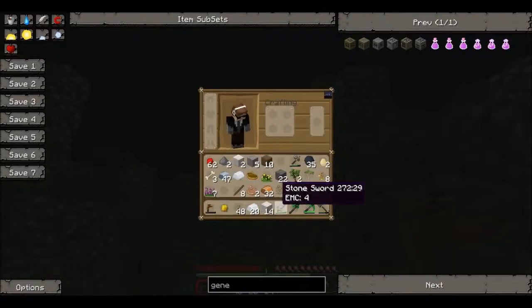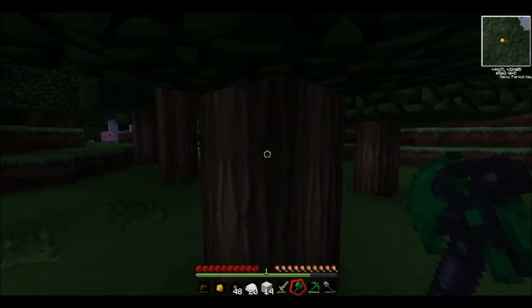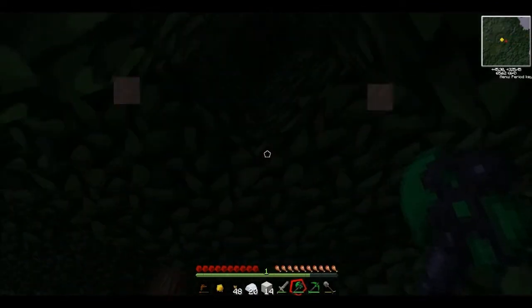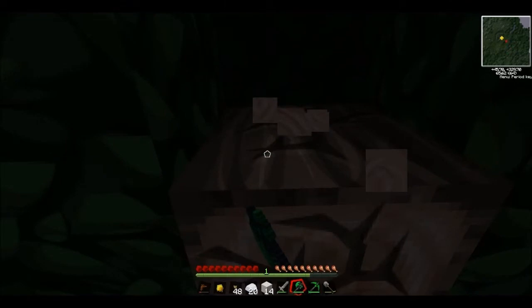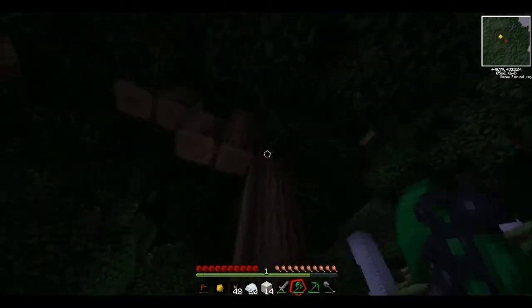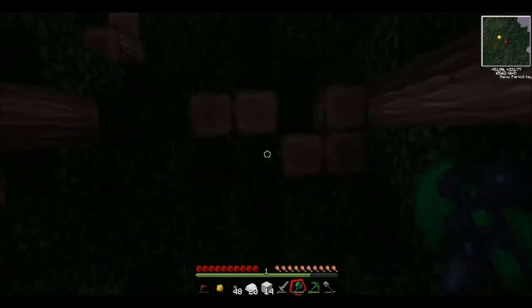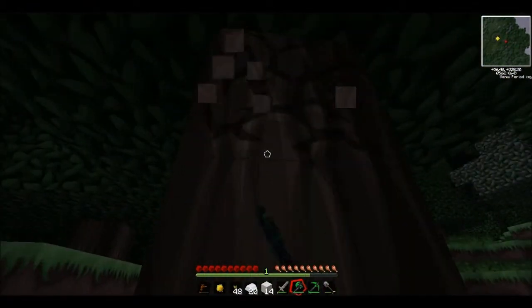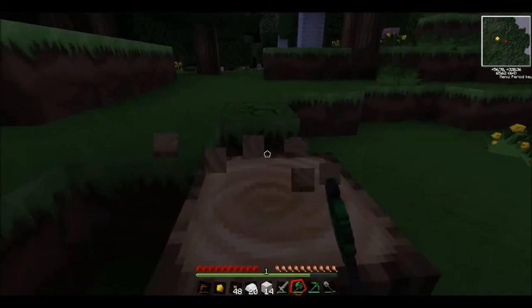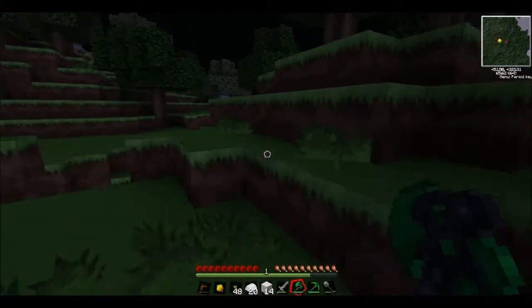I would love to start generating power, but we can't yet, so what we're going to have to do is go and build a house — not a normal house. It's going to be a facility which will hold my machines, so it's going to have to be pretty big. I'm going to mine up that, and let's just grab some more wood.